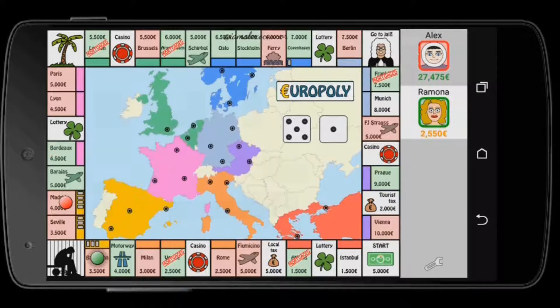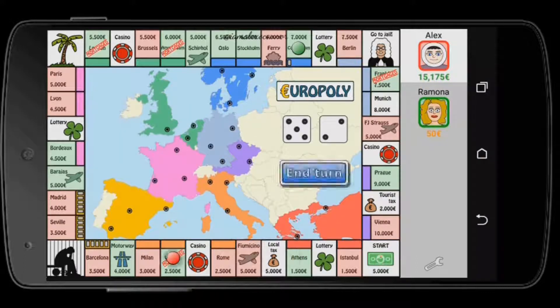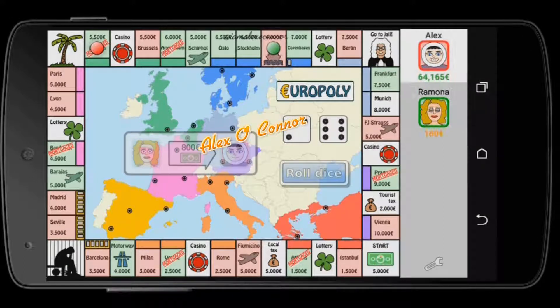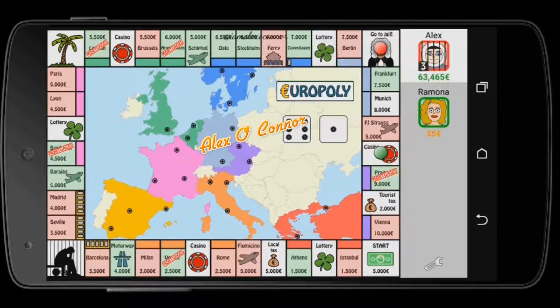All of the opponent's properties are heavily mortgaged right now so I won't buy anything from them. At one point I had every single place on this board owned by me, and that unlocks one of your achievements as well.